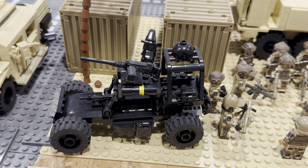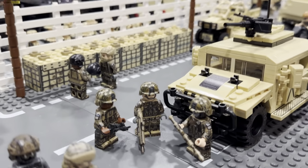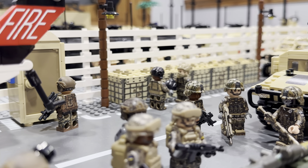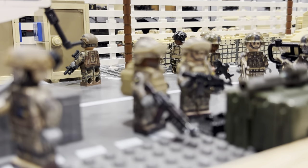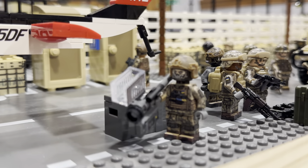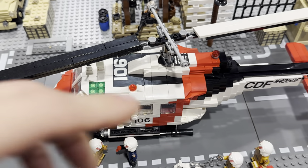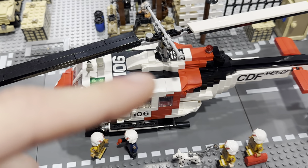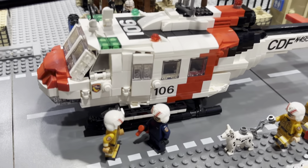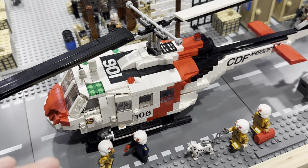We've got an off-road Desert Patrol vehicle and another Special Forces Humvee with some Ukrainian forces around here. You may notice some of these are from Brick Mania. And then I've got my California Fire Patrol helicopter — I'm not sure exactly what it's called, but it's basically a Huey in a red, white, and black color scheme which I find incredibly well done.